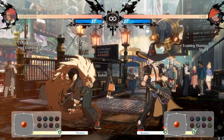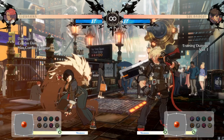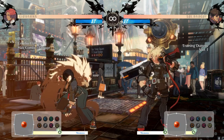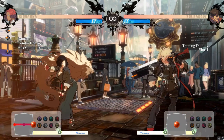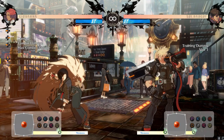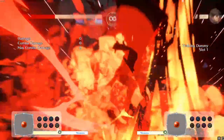The last move is Sol's dragon install super — the command grab where he flies across the screen, grabs you by the head, and throws you on the ground. I got hit by this a few times because I didn't realize it was a command grab, and also that it's not a zero-frame command grab like I-No's. I-No's command grab super is zero frames, meaning if you're not already inputting jump or backdash before it starts, you're not escaping. Sol's is not like that thankfully.